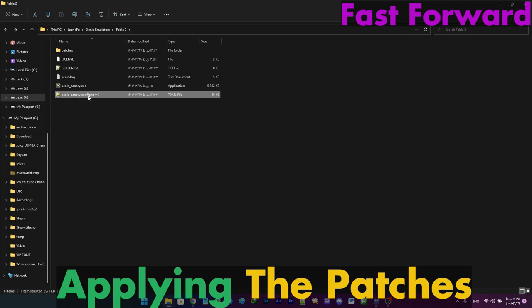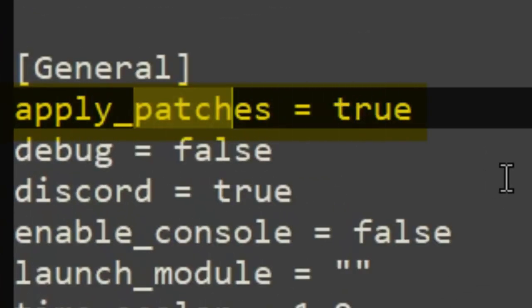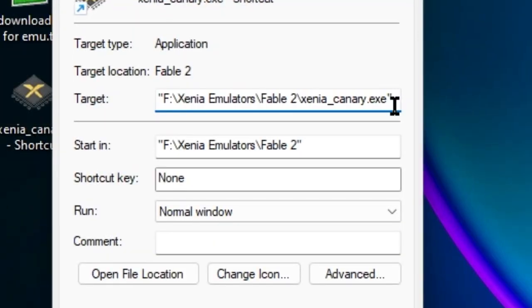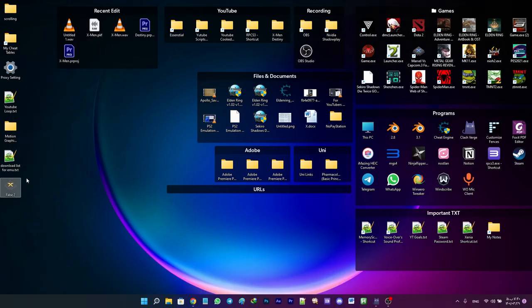After applying the patches, I wanted to make sure that the Apply Patch setting is enabled in the config file of Xenia. After that, I decided to make a shortcut for Fable 2 — I'm too lazy to open Xenia each time and open the game's ISO.